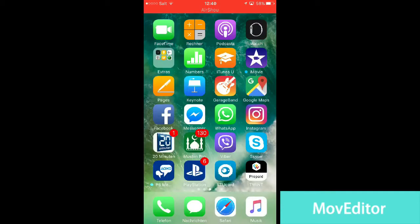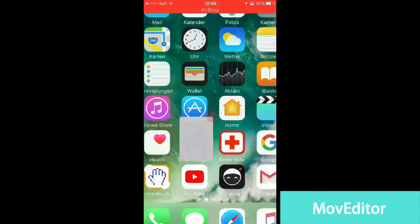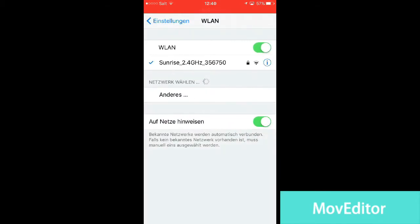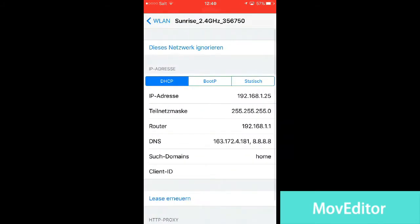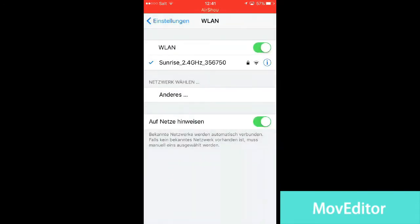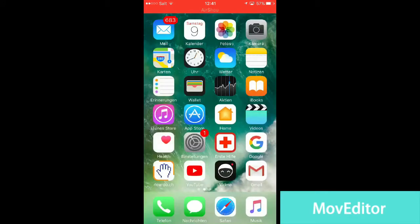Hey guys, welcome to a new video. Today I'm gonna show you how you can hack Clash Royale and get to a private server. First of all, you go to your settings, then to your Wi-Fi, press on the icon, go to the DNS bar, and type this code in. After that you go back.